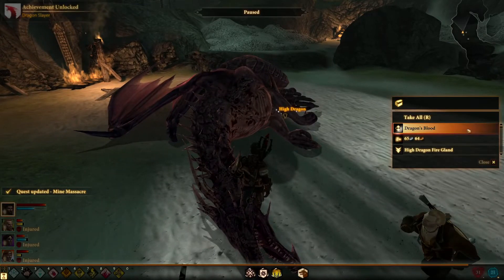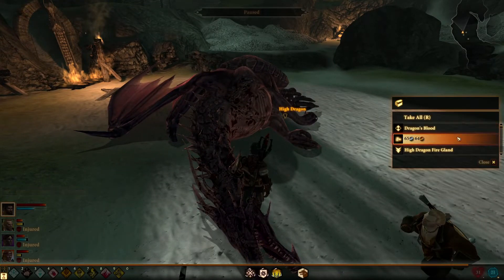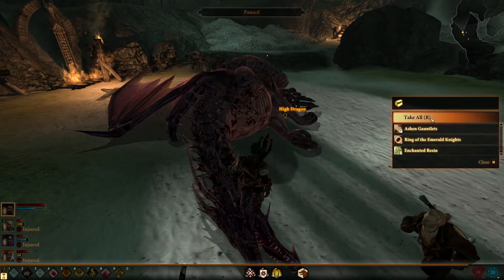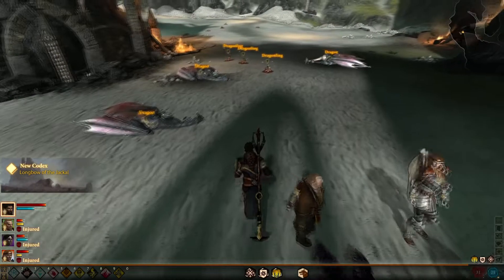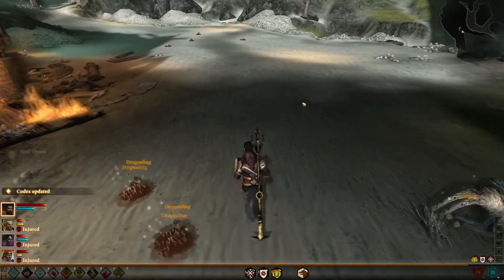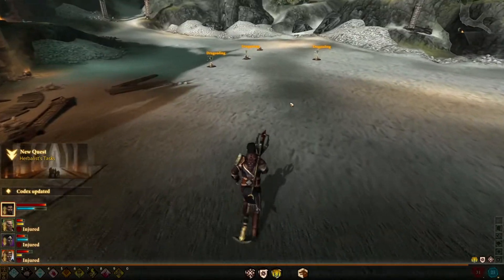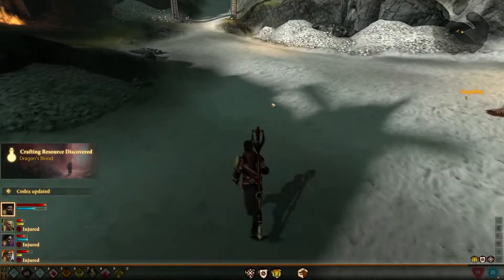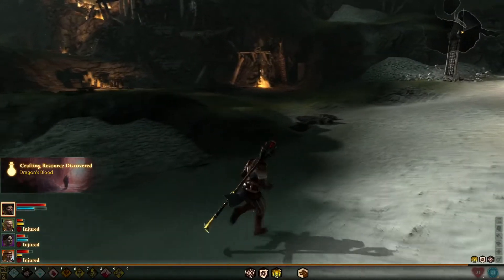Loot the high dragon — you get dragon's blood and high dragon parts, basically a bunch of stuff. And that's basically it for the quest. You also complete the Herbalist task.